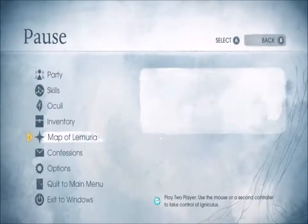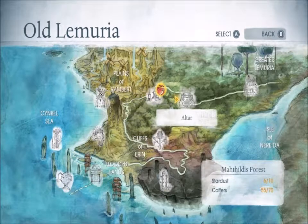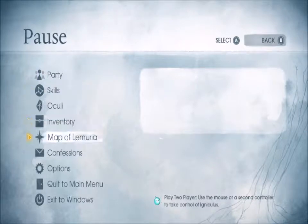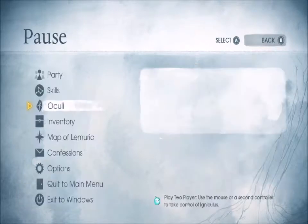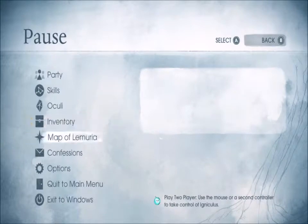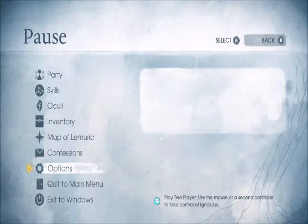If you don't start New Game Plus you get access to everything as you were. Your inventory with your oculi sticks around, your inventory with all your stuff sticks around — we've seen that already. You get your map of Lemuria, your confession is all there, and you've got options of course.